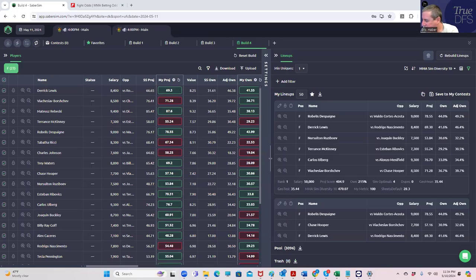Hey everybody, this is Sheets and we're going to be going over UFC Fight Night St. Louis. We're going to be completely focusing on how to win the $150,000 first prize in the big GPP. In doing so, we're going to give you some tools and tips on how to use Sabersim and the different sim tools, and some techniques of lineup construction that are particularly interesting on this card.